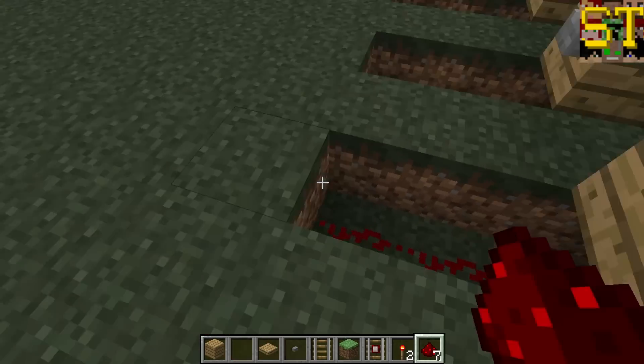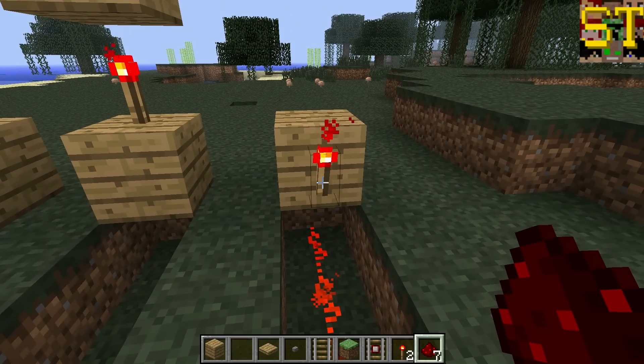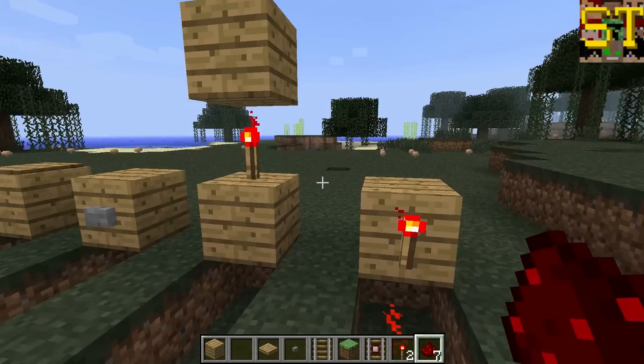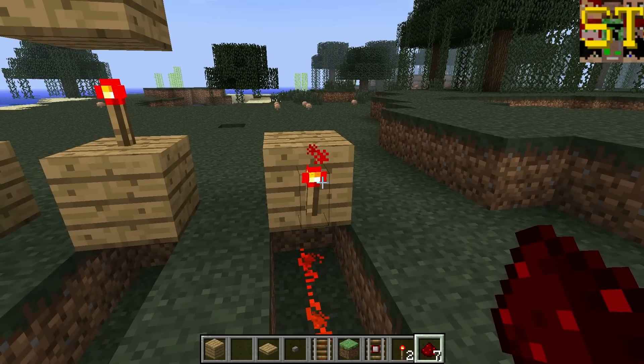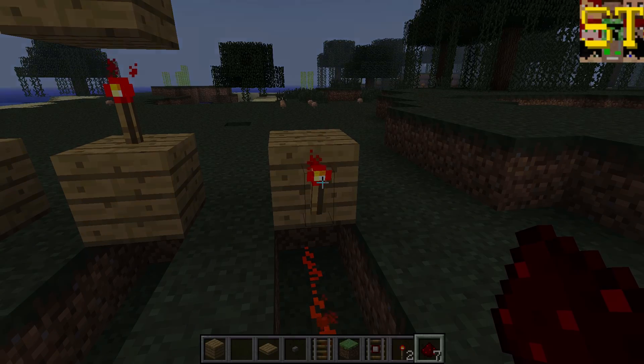However, to power redstone below a torch, it must be placed on the side. As stated previously, this has a flaw in circuitry, and this is the preferred method in most circuits. This will be explained as we discuss redstone torches in a circuit.